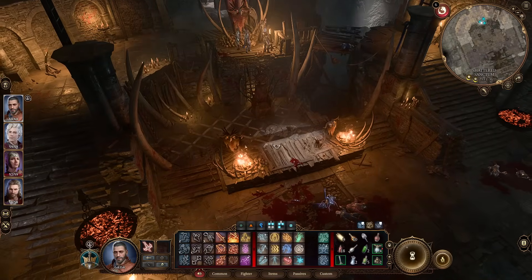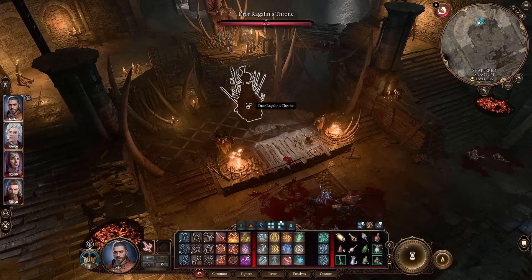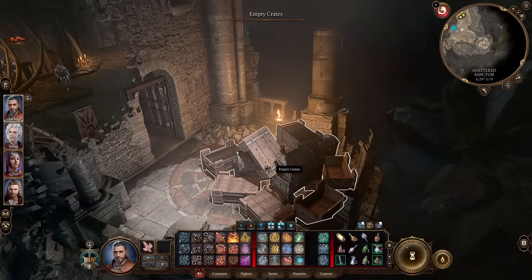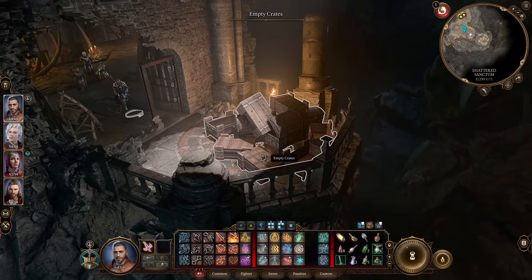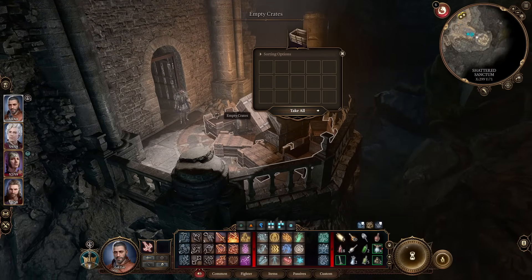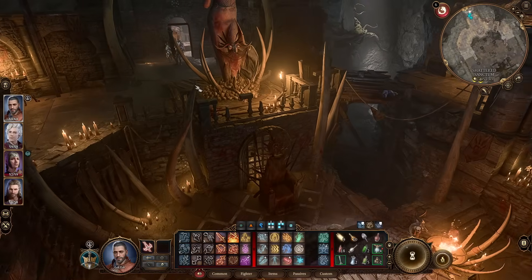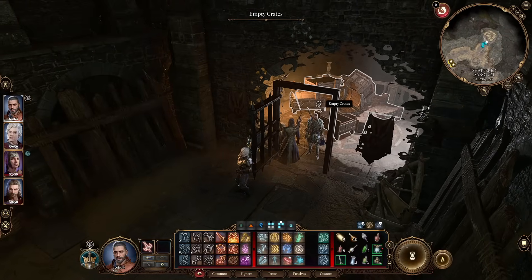Next, head to the goblin camp. Behind the throne room of Dror Ragzlin — who is dead down there — there's a secret room with a load of treasure, basically a pile of crates with loads of gold. Inside is the next piece of infernal metal. To get it, you'll need the key, which drops from Ragzlin himself. You'll have had to come to this camp to save Halsin anyway, so chances are you've already done this and may even have the metal already.